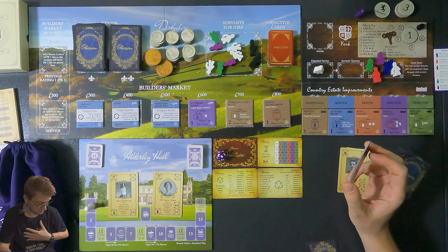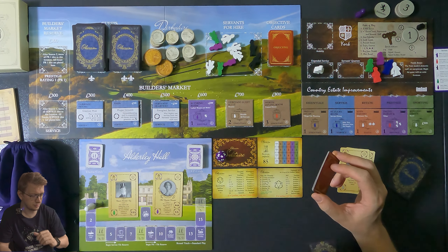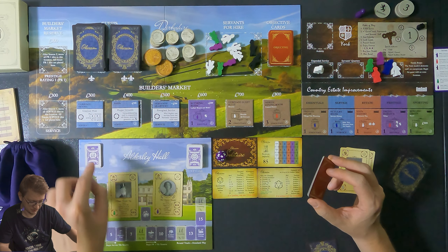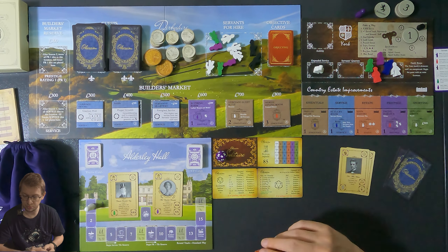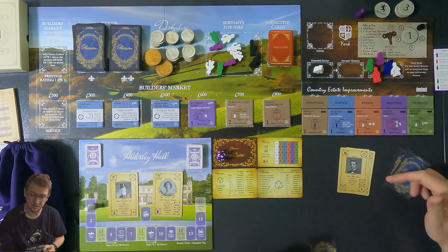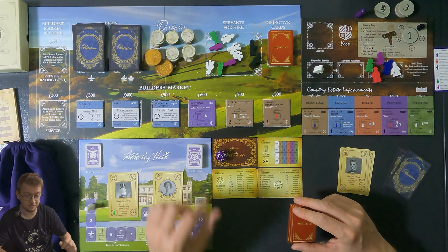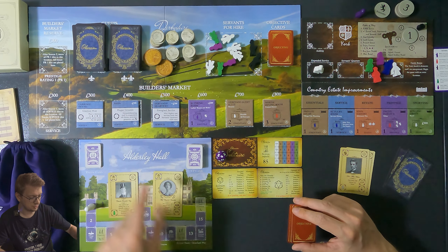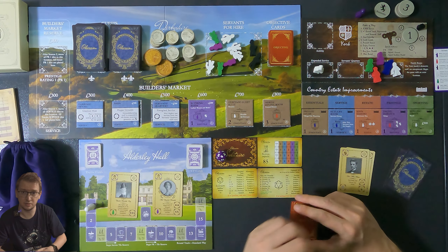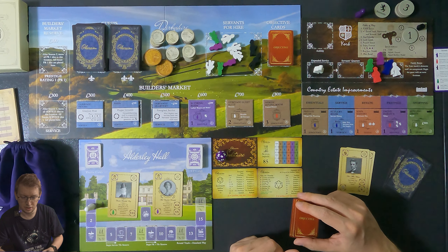Now for courtship: we're playing closed courtship, but in a normal multiplayer game you'd play open courtship — you flip a card showing essentials, service, estate, prestige, or sporting, and add up that value. Whoever has the highest wins and gets one of the Fairchilds into their deck plus a victory point card. If two players tie, both get a victory point card. The fourth courtship adds up total points and the winner gets the Fairchilds and bonuses.